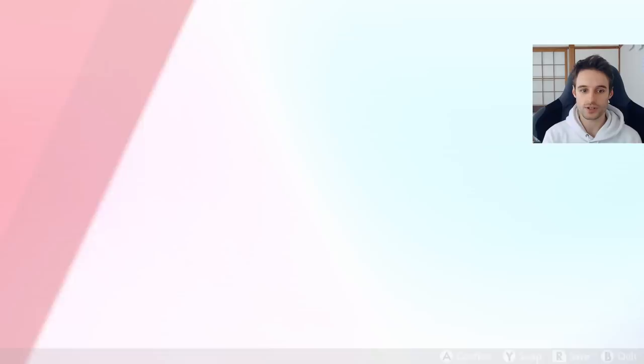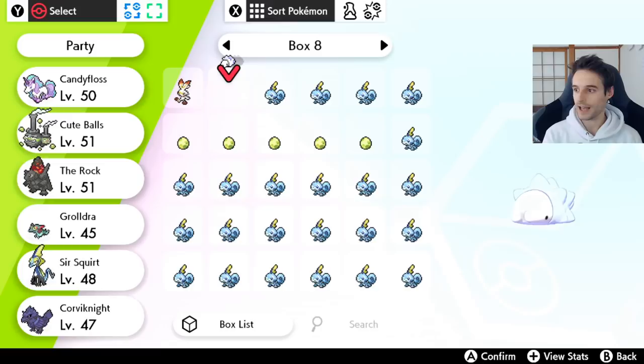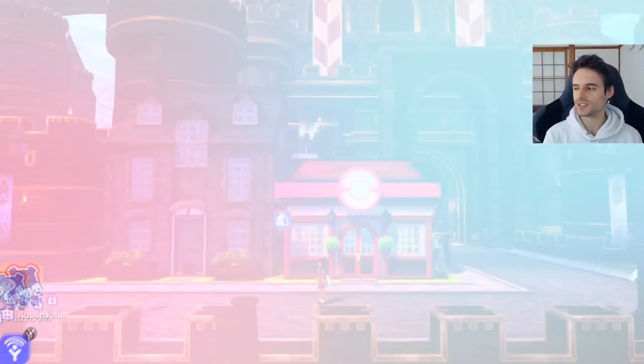The first thing you want to do is come to Hammerlock, and obviously you want to make sure you've got your Snom out as well. So I have a Snom somewhere in here — we're going to get our Snom out and put him in our team, in place of Corviknight for now. So we have our Snom and, as you can see, it's not evolved yet. And what is he holding? He's holding a Soothe Bell.